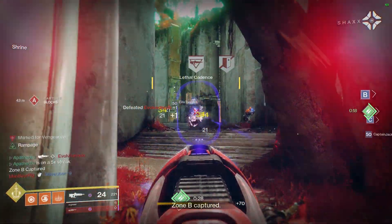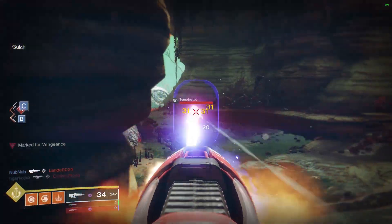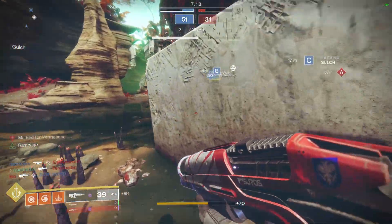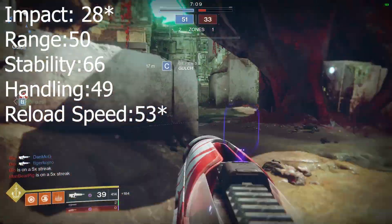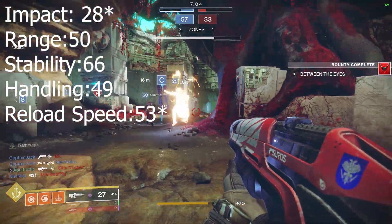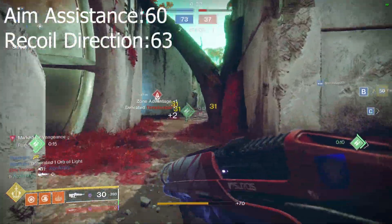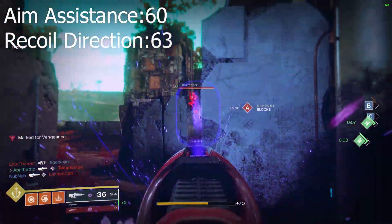The Last Perdition is an adaptive frame pulse rifle with a magazine size of 39, an RPM of 390, and it lands in your energy slot. For the base stats, you're looking at an impact of 29, range 50, stability 66, handling 49, and reload speed 50. For the hidden stats, aim assistance is 60 and recoil direction is 63.